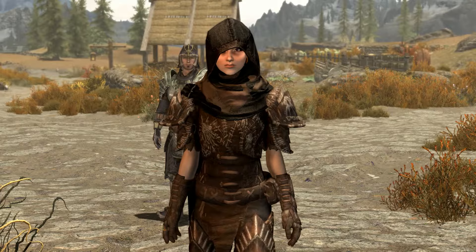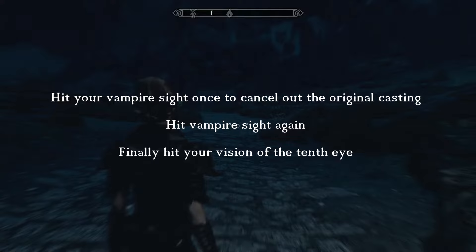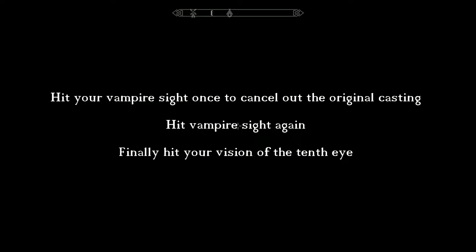What you have to do is hit your Vampire Sight once to cancel out the original casting, and then hit it again so it's kind of like a new casting. Then you hit your Vision of the Tenth Eye and you're back in the race. Voila — there you go. You've got a working set of boots.